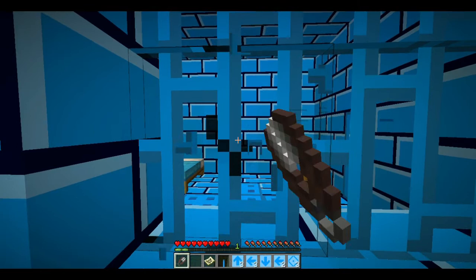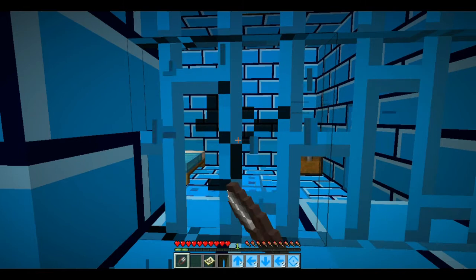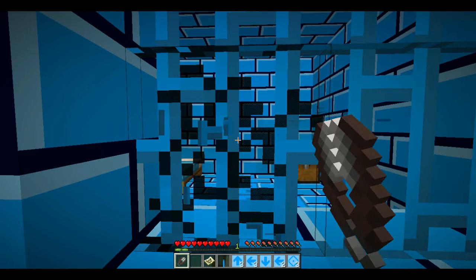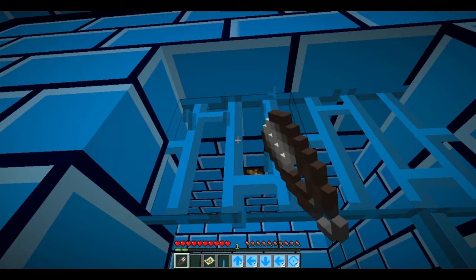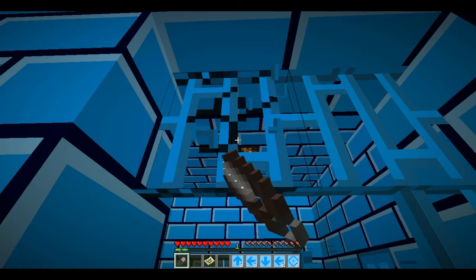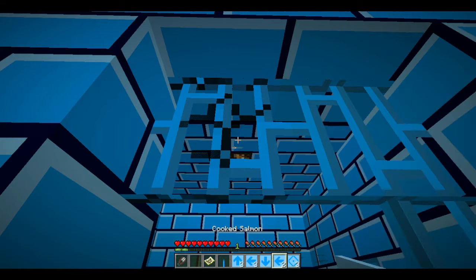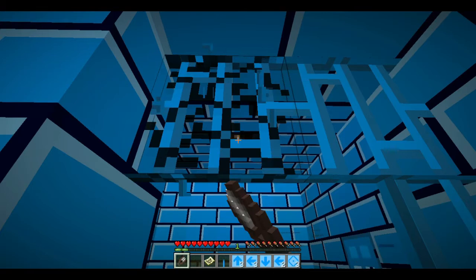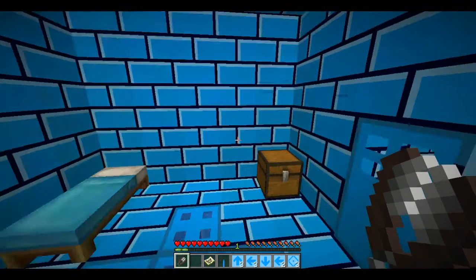Now what's in room 312? It's taking so much time to break these iron bars. They are blue because we are underwater — escaping this underwater prison. Oh, I reached there! Thank god it continued. Now I think I should place the lever here somewhere.